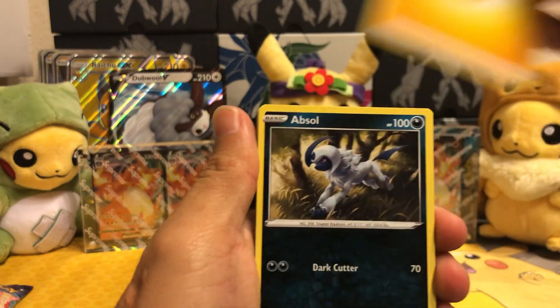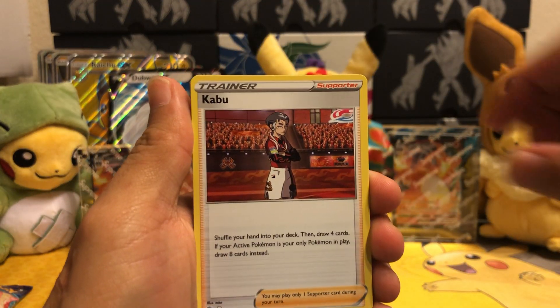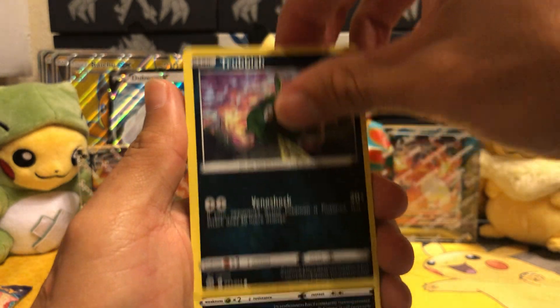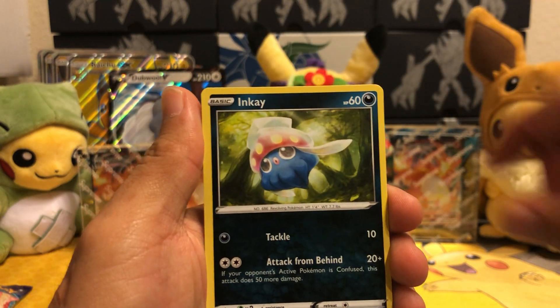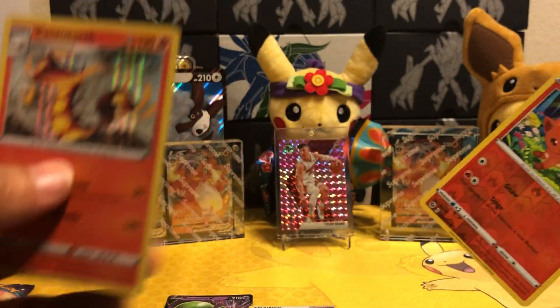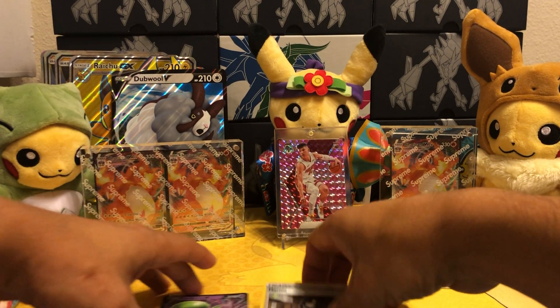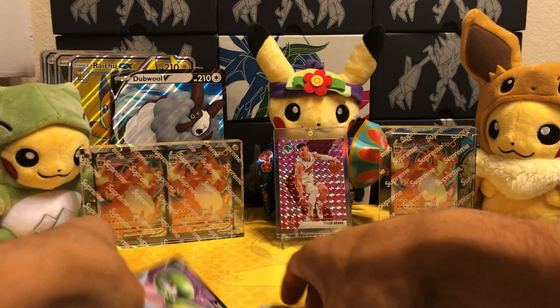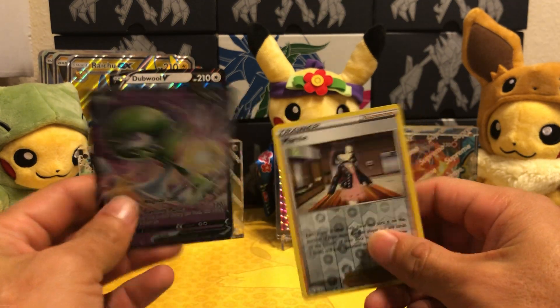Lightning Energy again, Absol, Kabu, Machoke, Full Heal, Trubbish, Glaring Zigzagoon, Inkay, Pokeball, Full Picks, and another Centiskorch. So first four — I guess you can say they're semi-bust. Only got one of these.